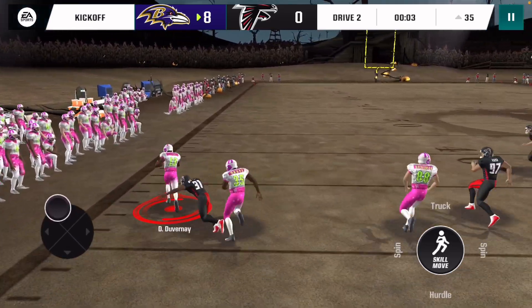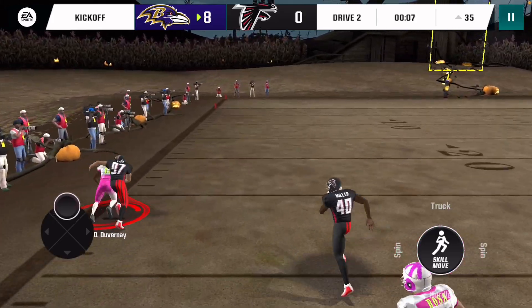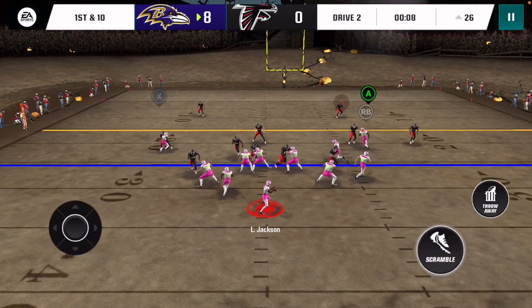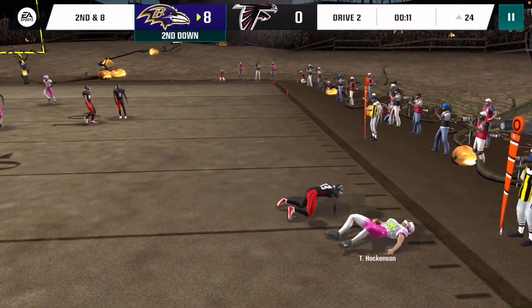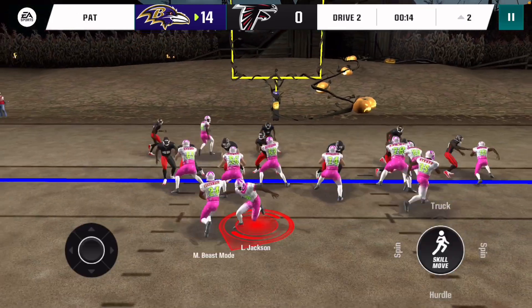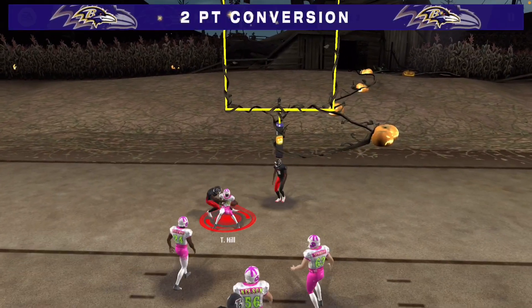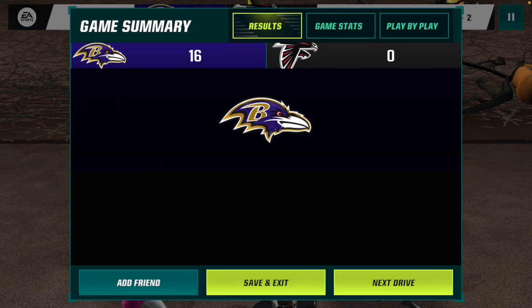Duvernay — oh my goodness, we're gone. There's no way Bosa catches me. Oh my goodness, there's zero way I get caught by Bosa. That just makes no sense. Let's get the two-point conversion — we're clamped. He made a play with Bosa, I couldn't throw anything.